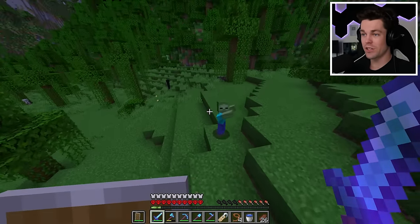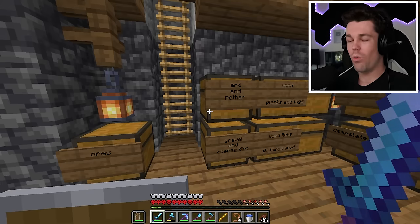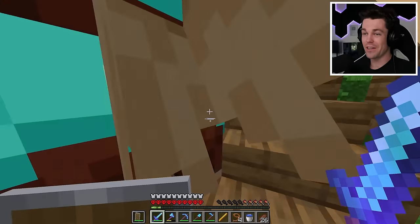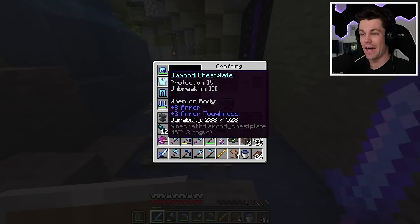The plan is to find a zombie villager and cure it. Lucky for me, in the nether earlier this episode I got a blaze rod, but I'm gonna need two - one to make the brewing stand and the other to power it. So we have to go back to the nether, which will be a lot safer now that I have maxed out armor. I found the fortress, and with looting 3 I already have seven blaze rods after killing just two blazes. That's all I need, so let's head home.